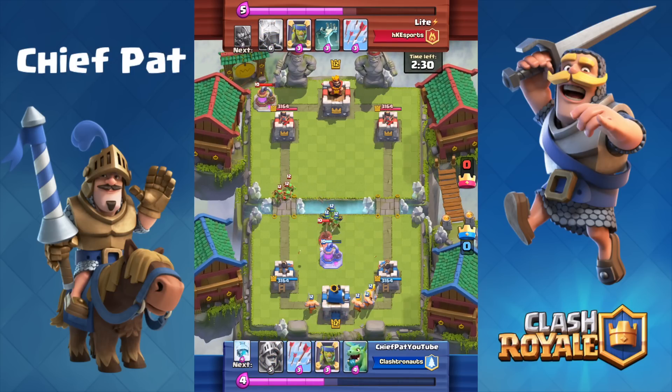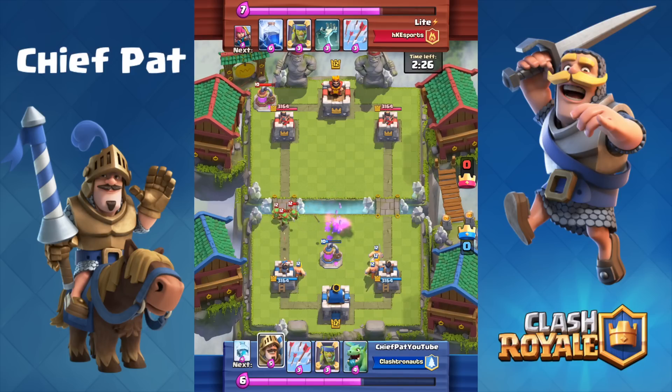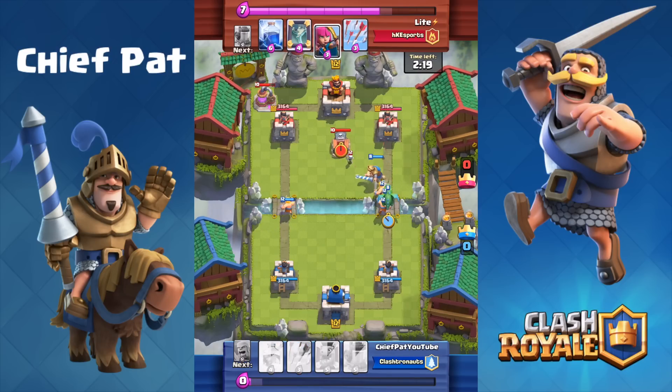I'm going to be playing against Light. As you can see, I dropped an Elixir Collector in the center. I dropped my Barbarians right as that Hog Rider went down, which turned out to be pretty inconvenient — he got a bunch of damage off and ended up killing it. But so far we're just trading blows in the very beginning.